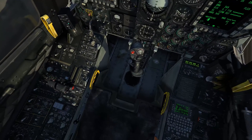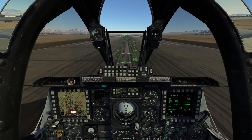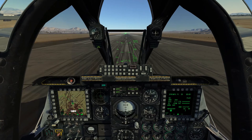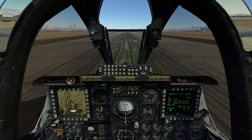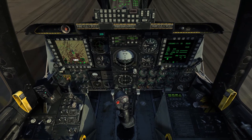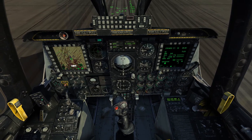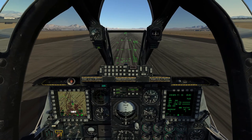Lined up on the centre line, quick switch cross-check, make sure everything's in the right place — yes it is. Flaps down. Run up the engines, 90% core. Looking for stable RPM, stable temperatures, oil pressure's good, high pressures are good, fuel flow stable — all good.